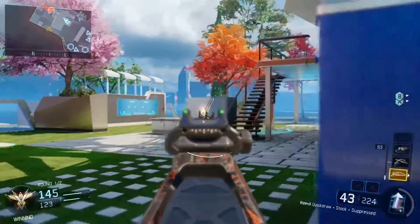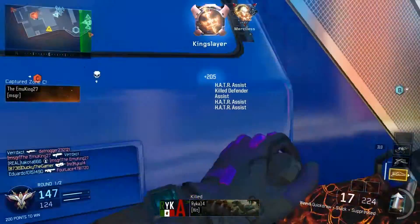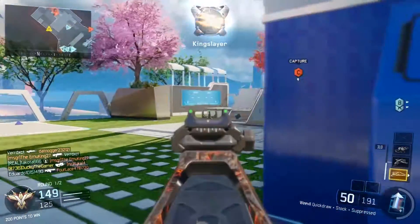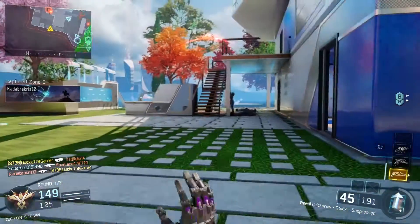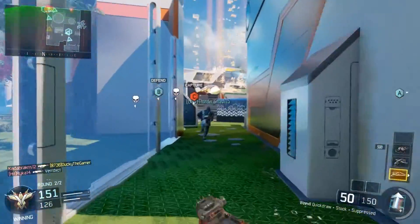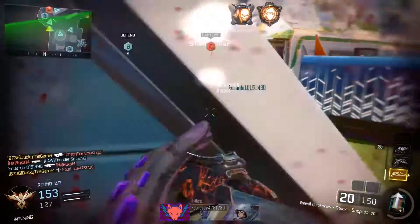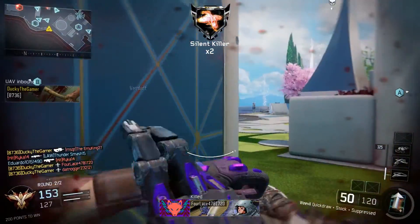And then Suppressor to keep you hidden on the map, because this is a class where you are going to be hidden. I chose two perks that really benefit and support this class. I chose Fast Hands to go along with Quickdraw and Stock for just being really speedy, really fast, aiming in quick, moving quick. Basically everything about this class is quick. And we have Suppressor and Blast Suppressor to be silent around the map.